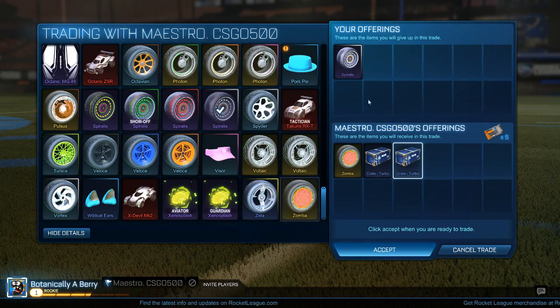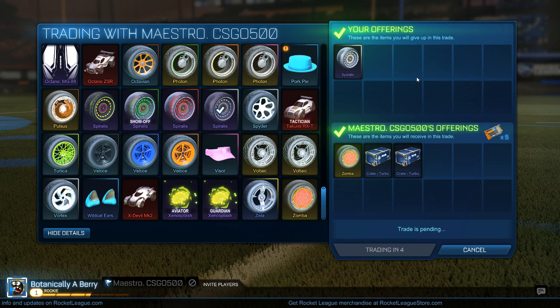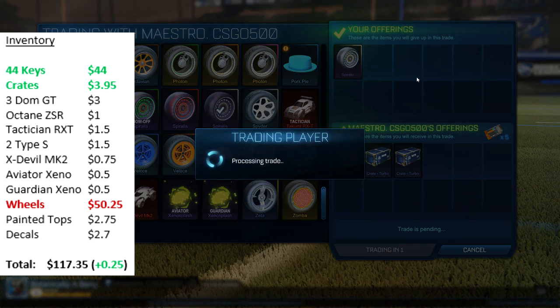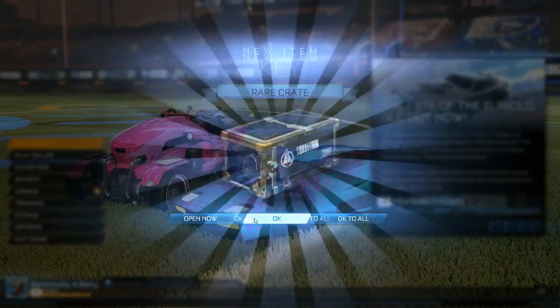The next trade is for our white Spiralis wheels — I was trying to get 6 keys for them and this guy offered me 5 keys plus adds. The adds were 2 turbo crates worth about 50 cents and then a Zombo worth about 0.75, but I'm going to try to get 1 key for it. So we're getting about just over 6 keys with this offer.